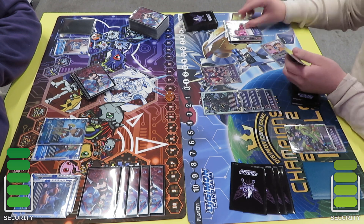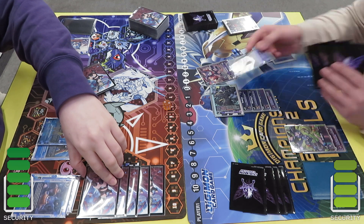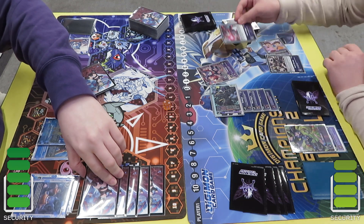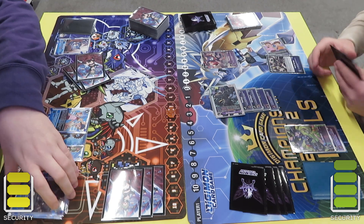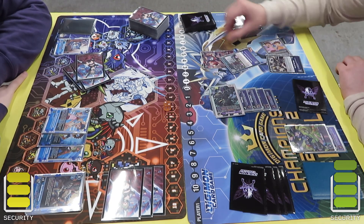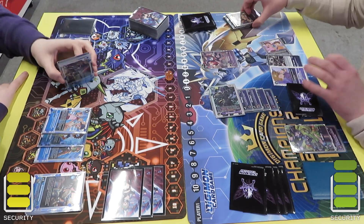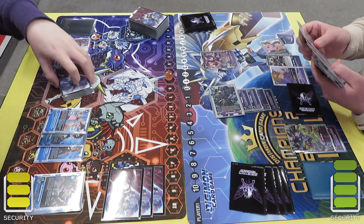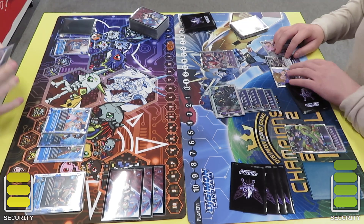He also gets to play an Impmon and then mills more cards. He gets to add a card with the EX2 Imp, counts up how much memory he has so he gains an additional couple of memory, swings at security, then gets to do 2 checks. He gets a Rivals Barrage on top of the deck because he stacks it, and I take 2 security loss.